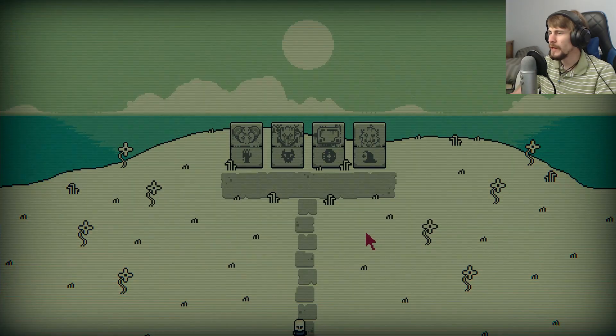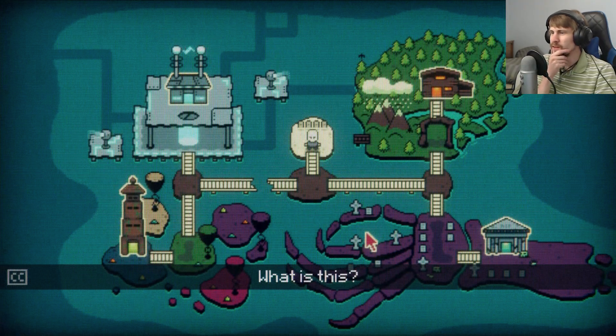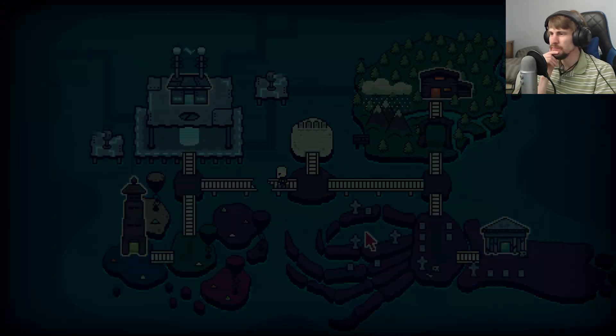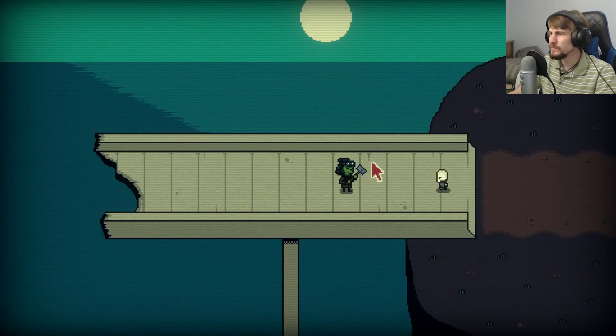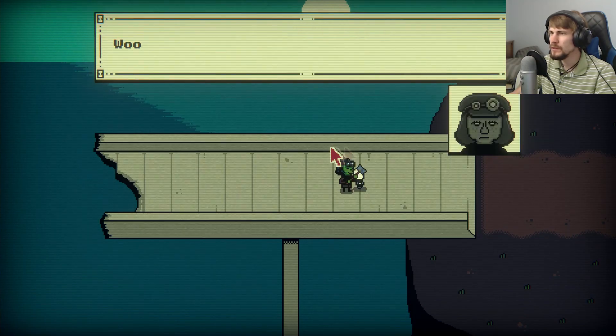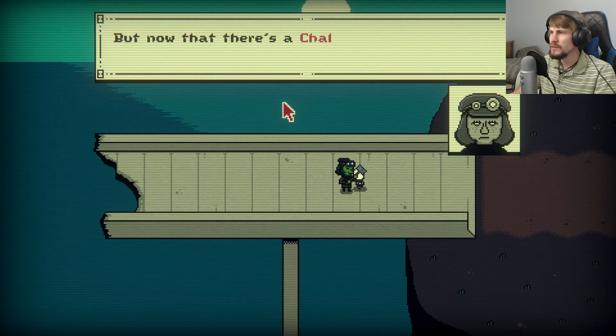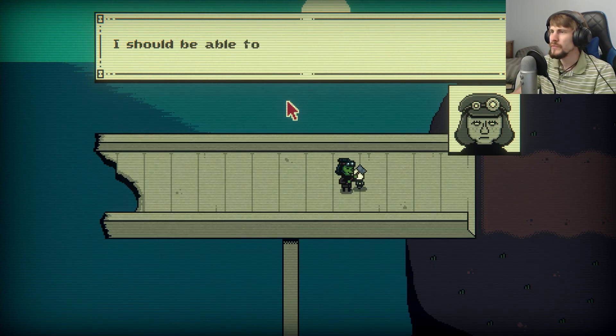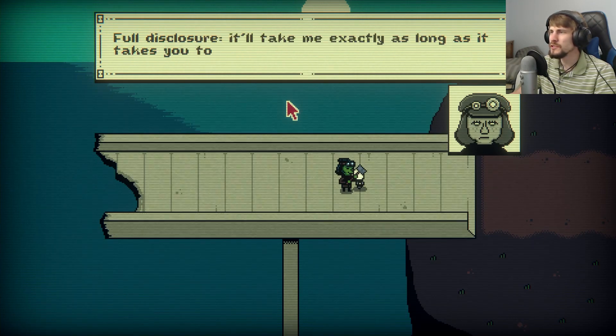If we follow the path... we got Broken Bridge over here. I was just about to call it quits out here, but now that there's a Challenger in our midst, it's back to work for me. I should be able to get this bridge fixed — full disclosure — it'll take me exactly as long as it takes you to defeat one of the Scribes. Come back later.